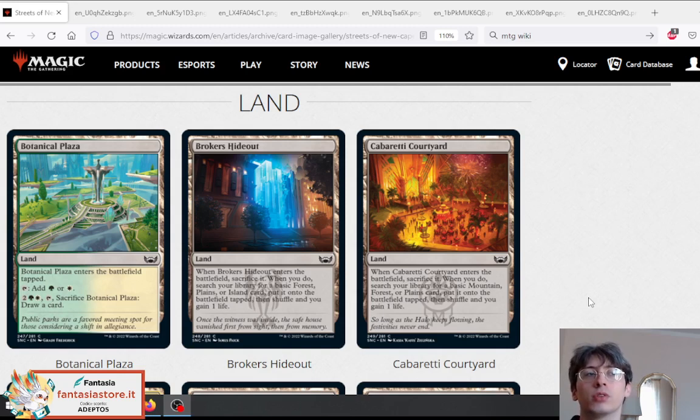We should talk about the lands first. We have two cycles of dual lands. The first one — the draw-cards lands — are colored, but the fetch land can fetch for three different kinds of basic land. I think most of them are not good enough, but in limited they are still great. I don't really want to sacrifice a land if it costs four mana to just draw a single card.